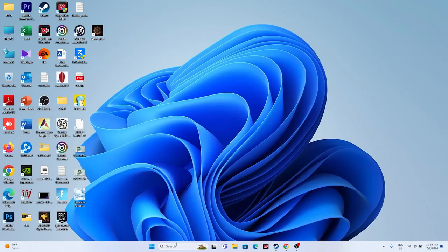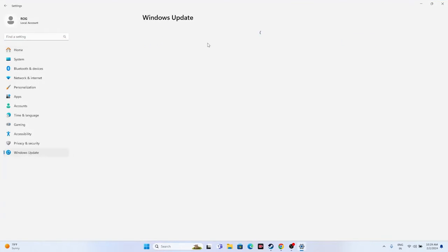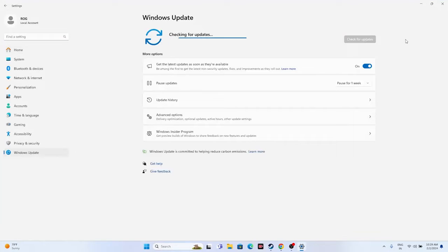Make sure Windows is up to date. Go to Settings, then Windows Update, and install any pending updates including cumulative updates or KB updates. Once all updates are successfully installed, try launching the game.